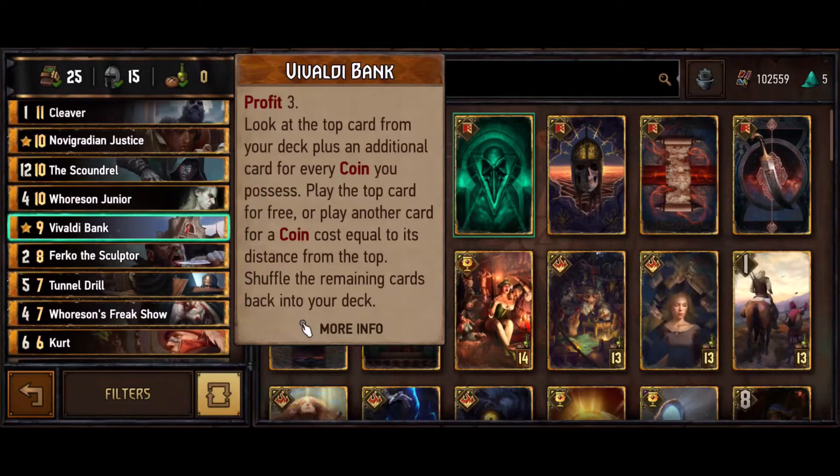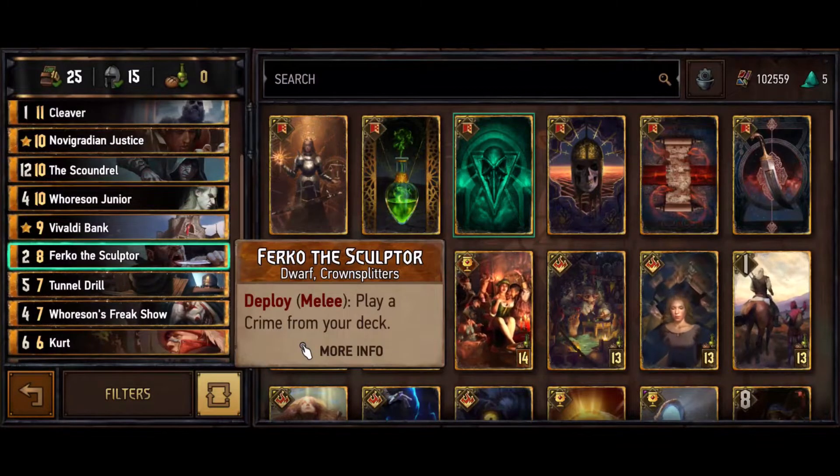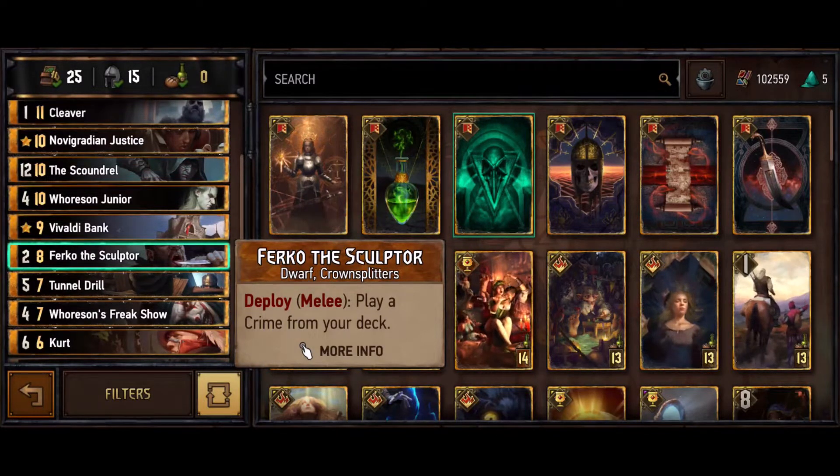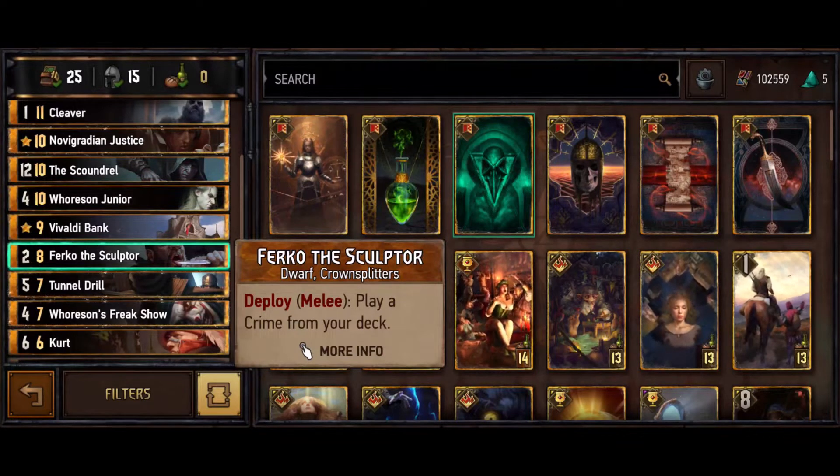One Bank to thin our deck and find what we need. One Sculptor - this plays any crime from your deck, most of the time you'll play Justice unless you need a different one. We're not playing Graden. I'm just not the biggest fan of Graden - if you destroy something with bounty sure you get the coins, but the chance that you need to destroy over spending coins is something I've always struggled with. Say it's a seven point unit - you could spend seven coins to kill it and get the seven back if it has bounty, but the only time you really need to answer something tall with Graden is if it's boosted where the bounty wouldn't give you value. That situation does come up but I just like Junior and Scoundrel better.